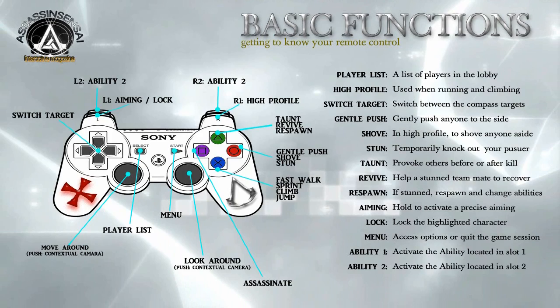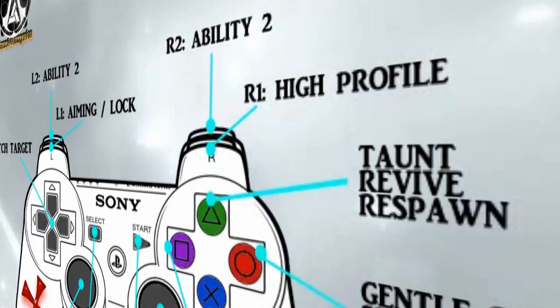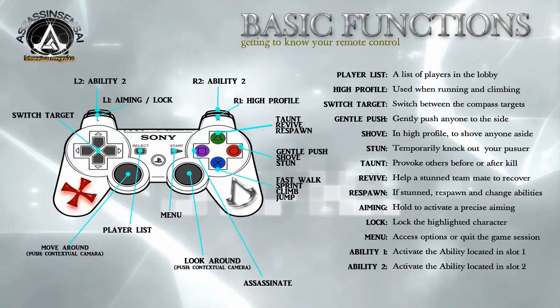On the right side of the remote control, you will also find the R1 button, which is used to activate the high profile that allows you to run, shove, and climb. Underneath that is the R2 button that activates Ability 1 that you have chosen in your profile setting.